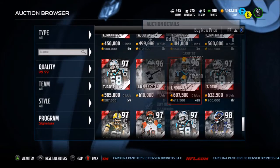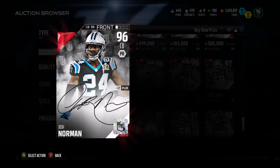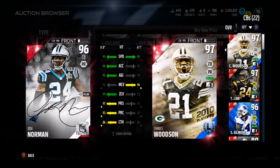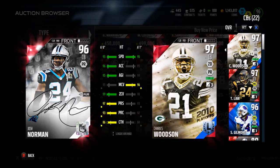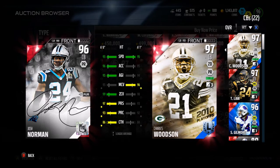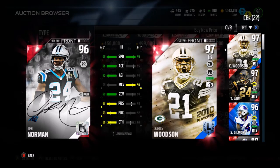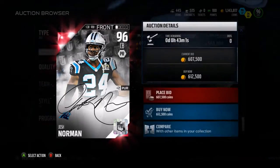Moving on to the man himself — somebody just bought one for 610k. Josh Norman. Holy shit. This man destroys Charles Woodson: better zone, better press, better play rec, better catch, better agility, better acceleration, same speed, minus one man coverage. That card is ridiculous.